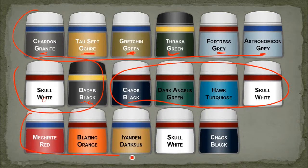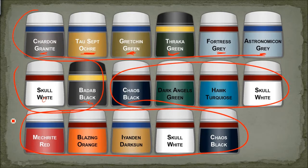For the lava one — there's one island with a bit of lava in it — base coat Mecrite Red, a stippling of Blaze Orange, Iyanden Dark Sun in the center of the little pockets, a little bit of Skull White, and then on the top peaks, some Chaos Black.